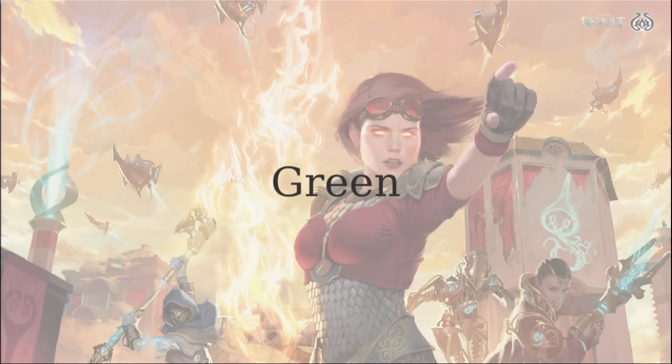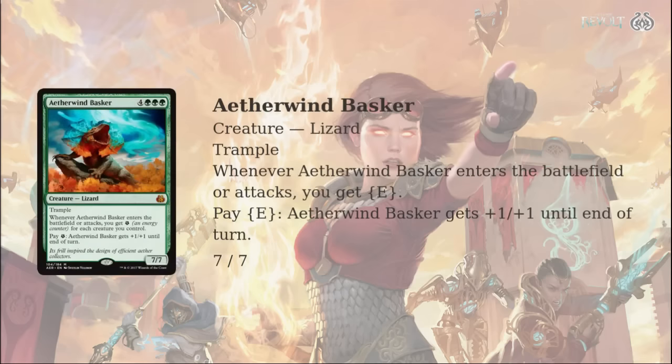Chaz, how are you doing today, are you excited for green cards? I'm so excited, love green. This is my time. Yes, this is Chaz's time to shine. So Chaz, since you love green cards so much, why don't you explain to me how Aetherwyn Basker is a good magic card? Unfortunately we start out not too enthusiastic, but I don't discriminate against any green cards, so I'm going to try to spin this in a way. There is going to be a time where Emrakul is not in the format anymore, so maybe this is a top-end Aetherworks Marvel target in a more creature-based list.